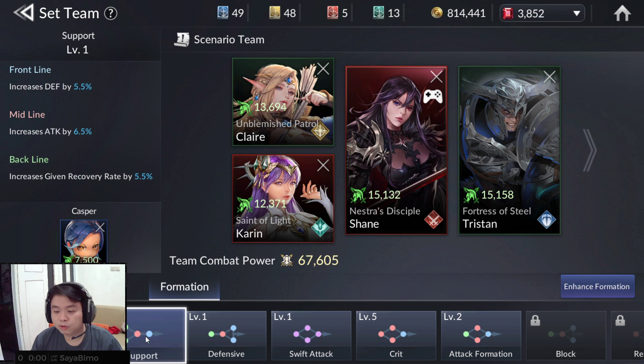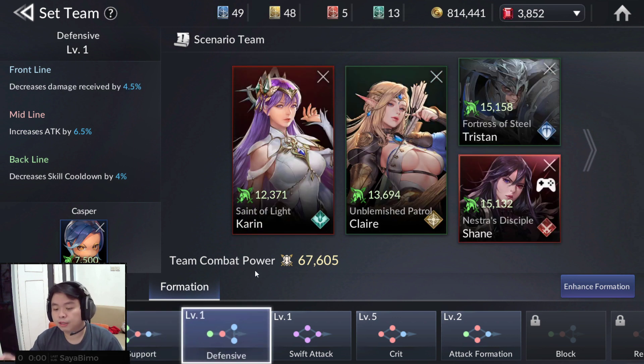Next is Support. I think this Support formation is for story mode because the midline is DPS. The backline can have increased given recovery rate by 5.5%, meaning your healer can heal you more. Increase defense is standard.